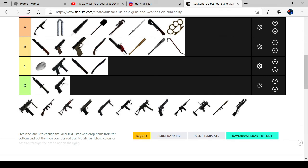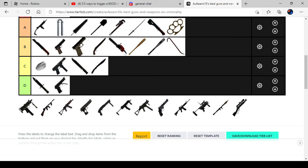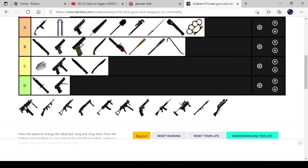Desert Eagle. This one is the strongest weapon. If you shoot someone in the head two times, they will be downed. So it's on A tile.